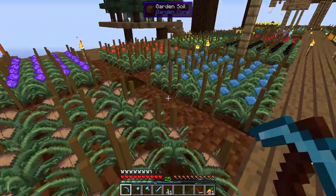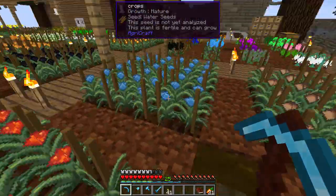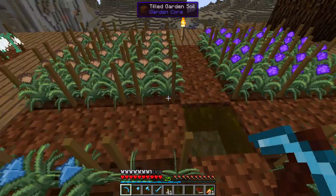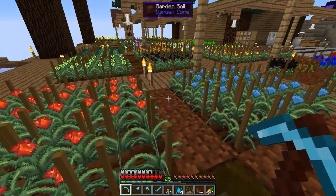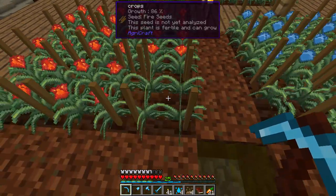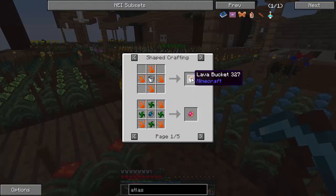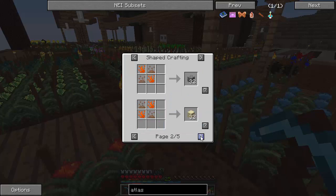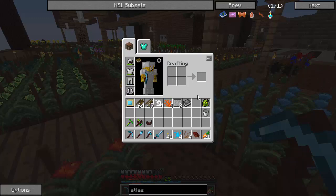Look at all these beautiful 10-10-10 seeds. I've got all the water, air, nature, earth — and the cool thing about these guys is all the stuff you can create with them. Just look at this stuff. Essence of fire — we can create lava buckets now, cobblestone, sand, granite, diorite, so we can get tons of rocks and materials without having to mine them anymore.